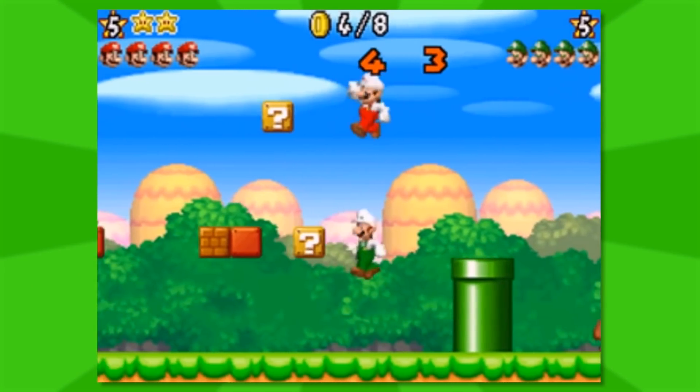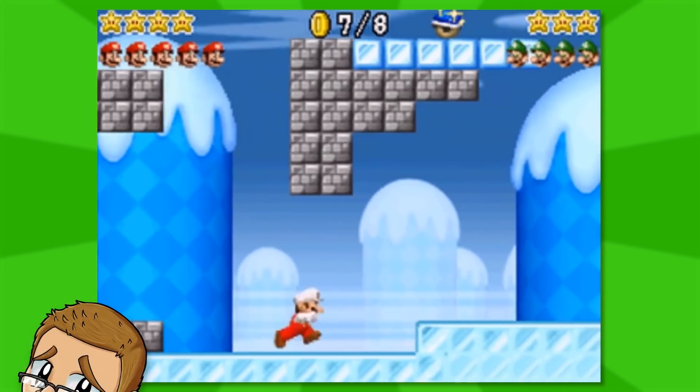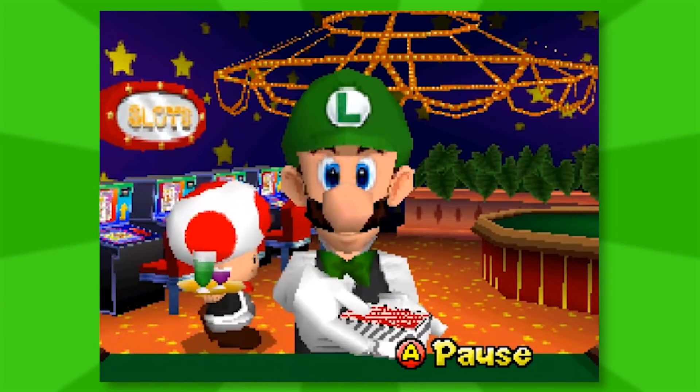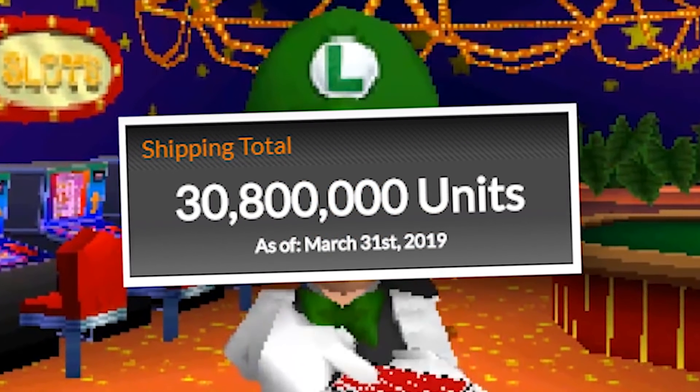The Mario and Luigi mode is incredibly fun — you basically fight the other player to get 10 stars first. It's too bad it's never made a comeback. On top of the main game, you also have a huge selection of mini-games to play. Luigi works at a casino — this alone sold every copy of New Super Mario Bros. on the Nintendo DS.